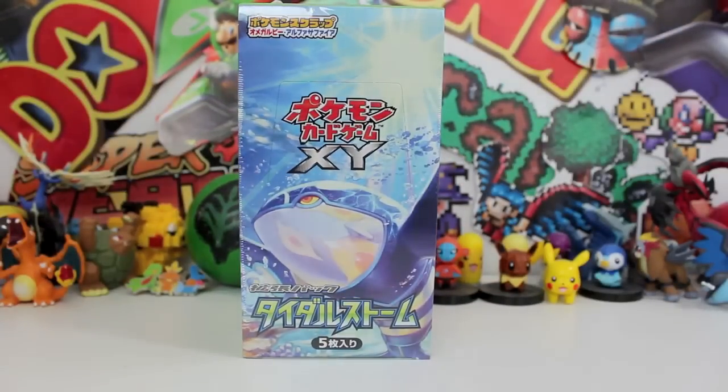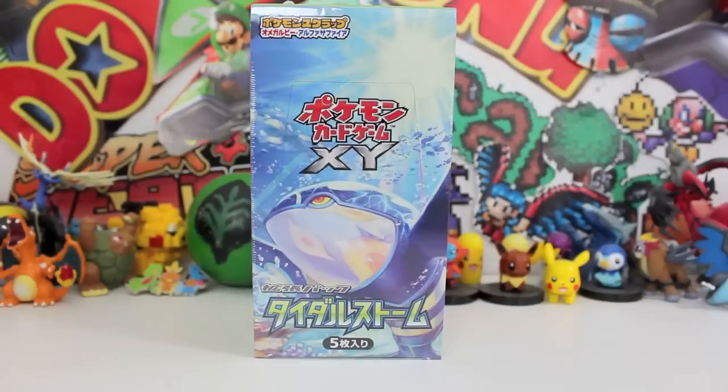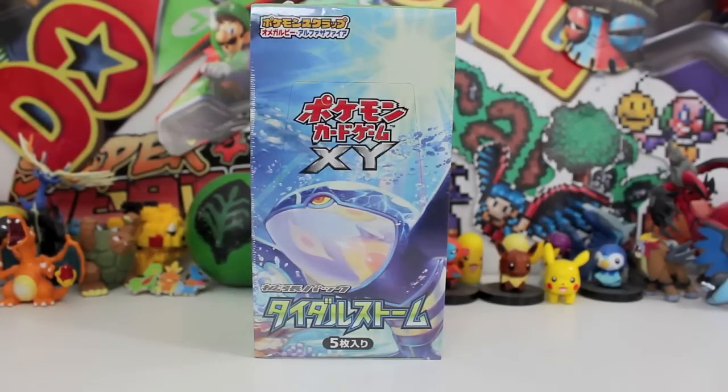Holy flippin' molly, I'm lost for words right now. If you don't know what Tidal Storm is, there are two different versions. We've got the volcanic version, which is sort of the Omega Ruby one, and then we've got the Alpha Sapphire. They split it into two different ones for the Japanese version. But when it comes to English, don't worry, it'll just be one complete set. They do this now and again - with the X and Y set they did two different sets. We have got both on board, but I thought we'd start off with Alpha Sapphire because that's the game I'm playing at the moment.